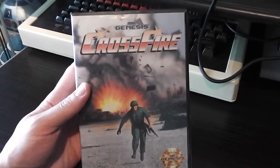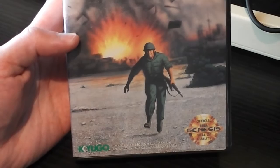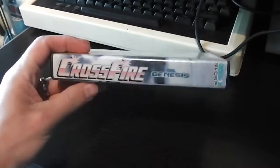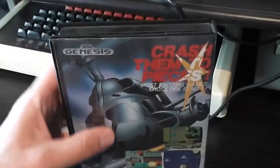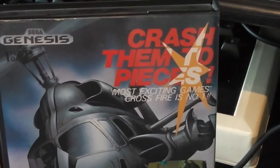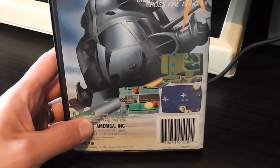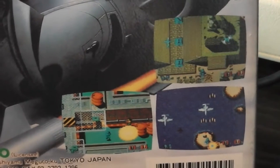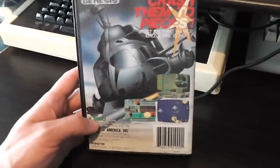Let's take a look at the front cover. We've got the Genesis logo and the Crossfire logo, and a big explosion with an army soldier running away from it. That's pretty much it — pretty nondescript. Game name and Genesis logo on the spine. On the back we've got the Genesis logo again, a big helicopter, and the tagline 'Crashed them to pieces. Most exciting games. Crossfire is number one.' A bit of a bad English translation from the Japanese, I suspect. No other information about the game other than three screenshots showing vertical scrolling shooter action. Not a very exciting box art at all.